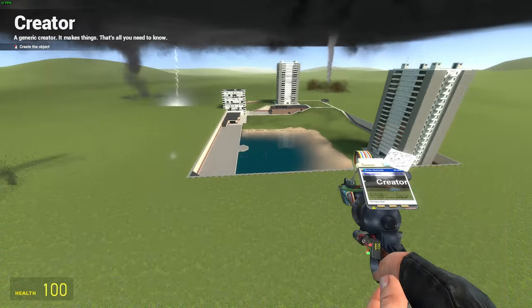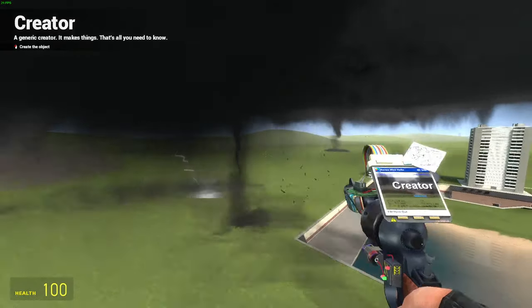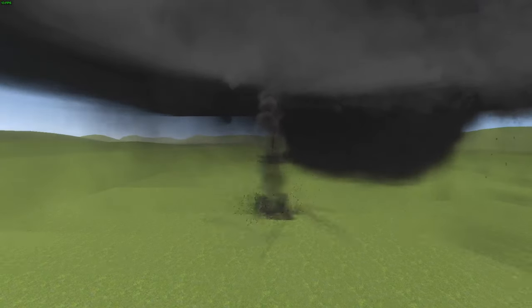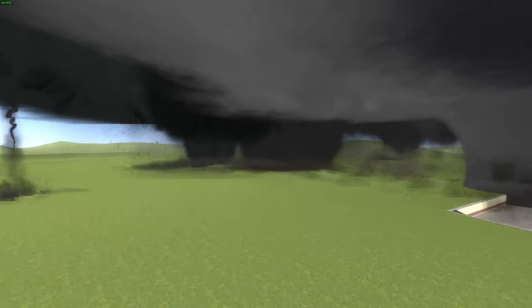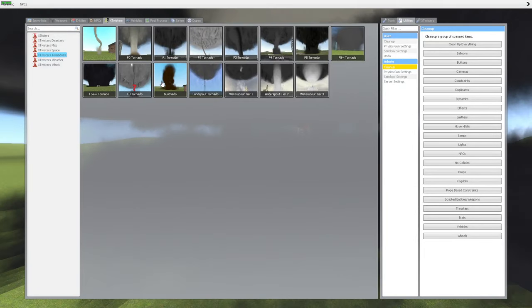We'll do a random one, and also the F5+ and F5++. It's very chaotic — tornadoes are going extremely fast, 600 miles per hour. What in the world is this? What is that tornado? Why is it all red now? Is that the kickoff tornado? I'm going to delete some because I can't see anything — I can't get out of here. Let me just delete all of them.